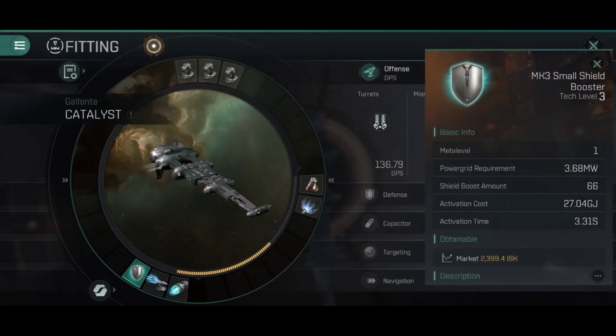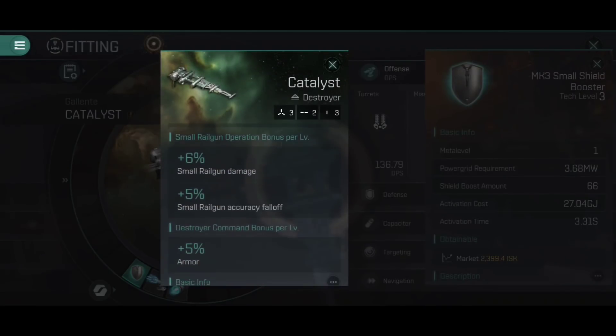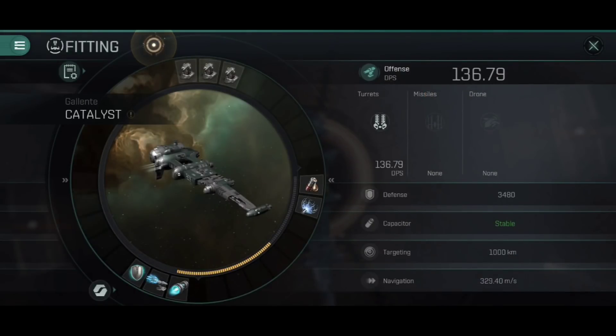I've gone for a small shield booster here. I've done an entire video on why shield tanking is currently better in EVE Echoes, but to summarise: even if you have armour and shield skills at equal levels, shield boosters will heal more shield per activation, per duration, and per gigajoule of capacitor — they are just more efficient overall and will keep you healthier. The only time you want an armour repairer is if your ship gets explicit bonuses to armour repairers. The Catalyst does not, so we use a small shield booster.